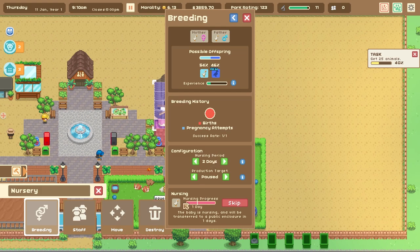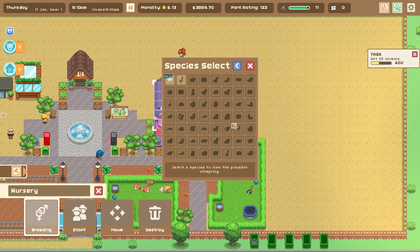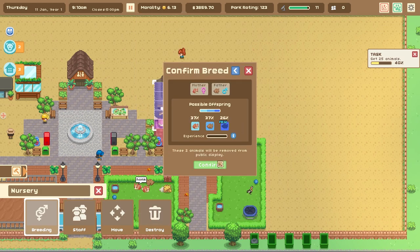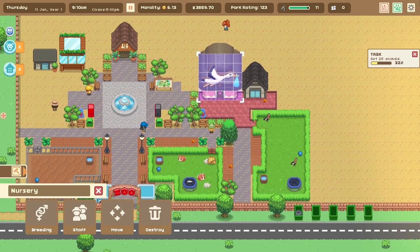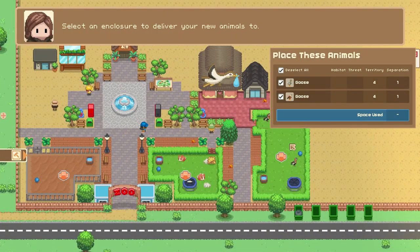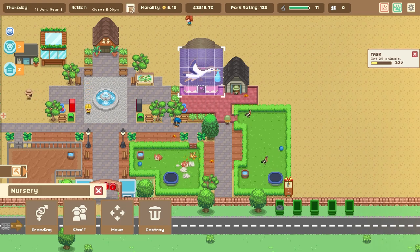Nursing period is two days. The baby is nursing and will be transferred to a public enclosure in one day. So these guys stay in the nursery and basically pump out babies — interesting! We have a new match for the other goose, so let's try that breeding — confirm. Let's check the world map for new animals. New goose colors — we're just getting all sorts of geese colors!